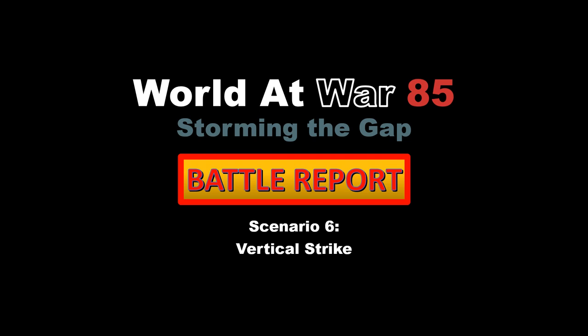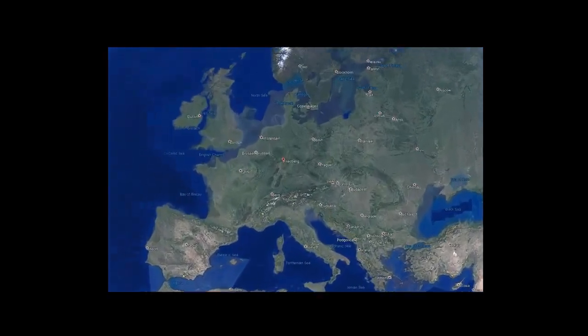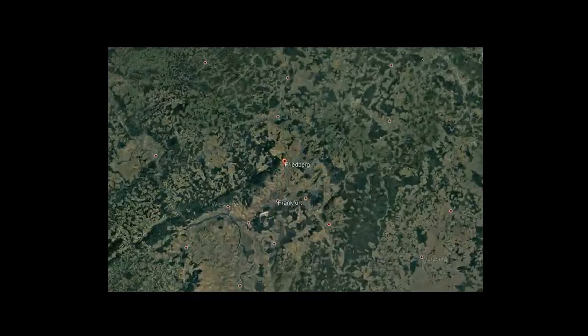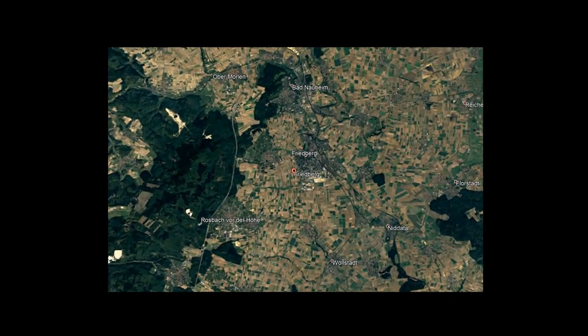Hello and welcome to another World at War 85: Storming the Gap battle report. Today we're operating in the area of Friedberg, Germany, about 25 kilometers north of Frankfurt. We have elements of the 11th Armored Cavalry falling back and establishing defensive positions in the area.